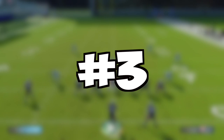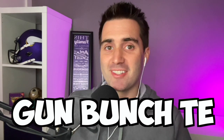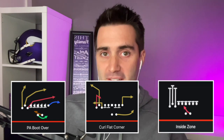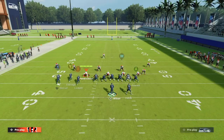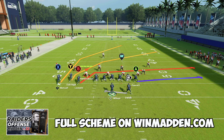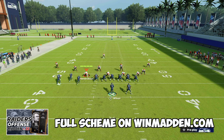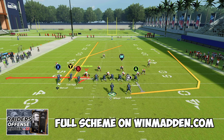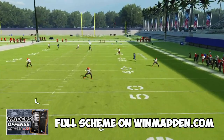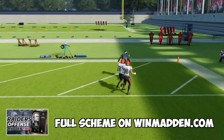At number 3 on our list is Gun Bunch TE. This formation can only be found in five different playbooks in Madden 22, and we're going to use the Las Vegas Raiders offensive playbook. The plays are PA Boot Over, Curl Flat Corner, and Inside Zone. The first play is PA Boot Over — we're going to streak our Y receiver, block our tight end, put our running back on a wheel route, and zig route our B receiver. Our X receiver is going to be open over the top for an easy one-play score against every single defense in the game.